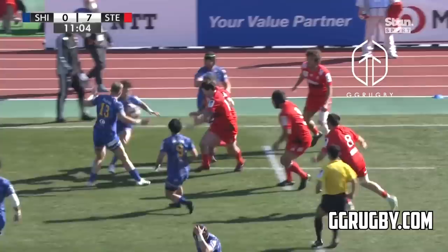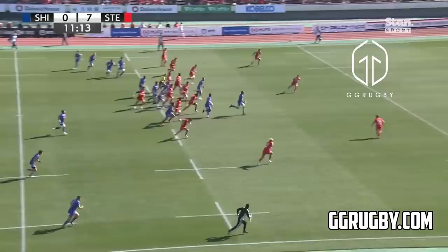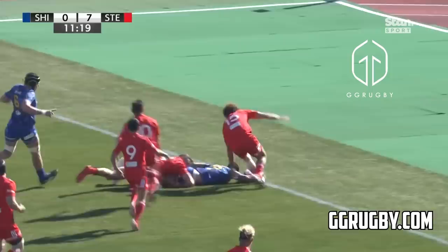High tackle. Headly advantage here for the high tackle. Black dummies, holds it up. It's a beautiful ball away for Moore. Moore for Folau. Folau reaching and scoring.